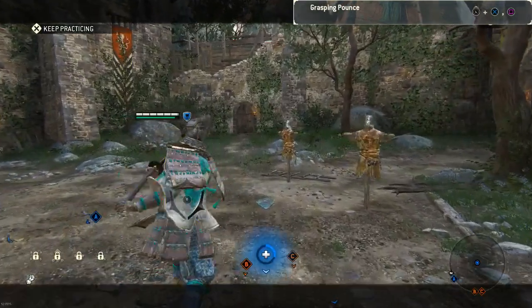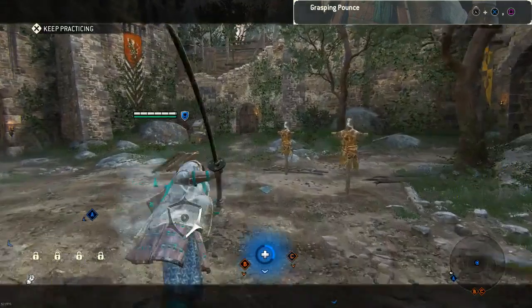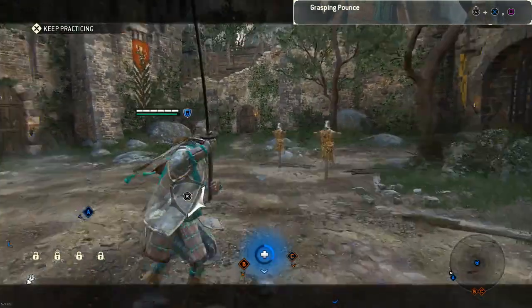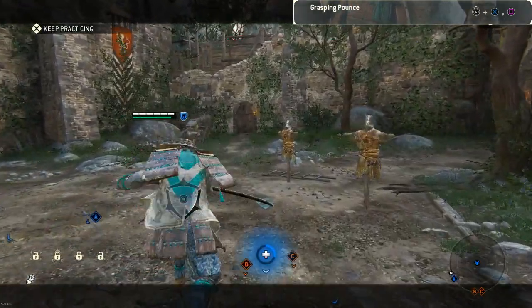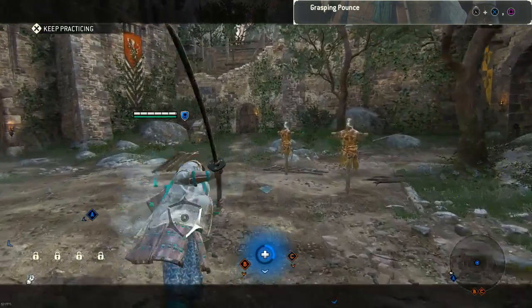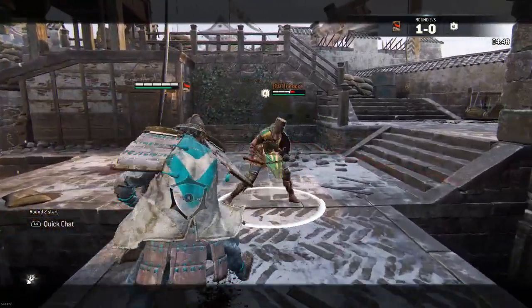The final attack is Grasping Pounce. You do this by pressing forward on the left analog stick, pressing X, and then Square — essentially dodging forward and then guard breaking. This attack is really useful especially when people are blocking a lot or are good at parrying, because you can follow it up with a chain, which will allow you to get an unblockable off just as they get out of the guard break.